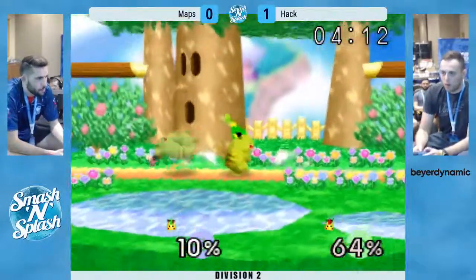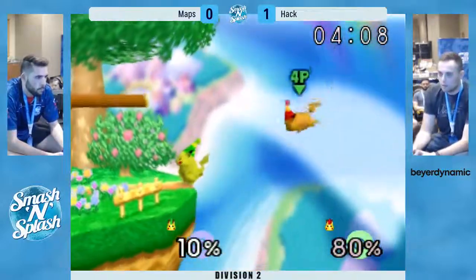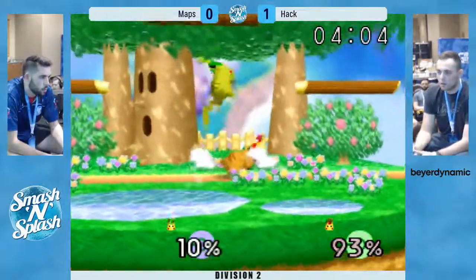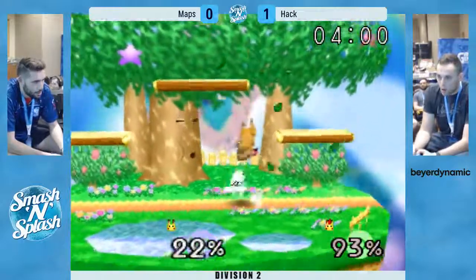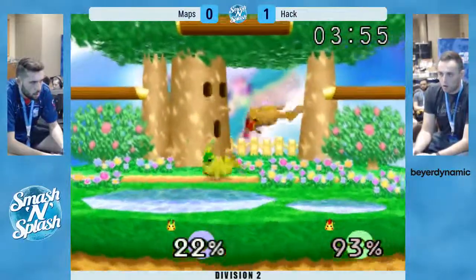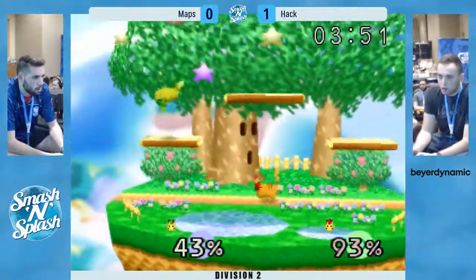The up tilts — it's going to be a lot of damage. Just waits for the tech, decides where to punish, goes for it. Down air is going to hit — no jump. Maps just kind of didn't input any inputs. I think once he jumped he realized he made a mistake, and he didn't want to come down with a down air because he knew he was going to get hit with that up tilt.